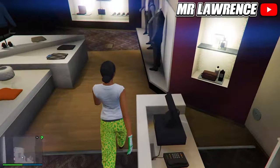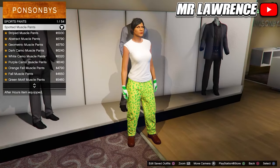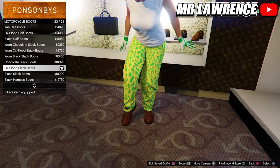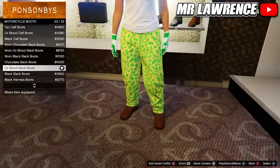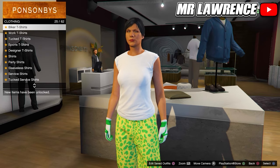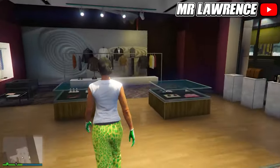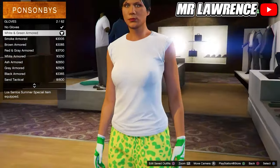Now we will make the green modded outfit. First go to the pants and equip the spotted muscle sport pants. Go to the shoes, then move to motorcycle boots and purchase the oxblood slack boots, number 23. Now come over to the tops, scroll to t-shirts and purchase the white rolled tee — so the third one. Then go to the accessories, go to gloves and purchase the white and green armored. Save this outfit in your next empty outfit slot.